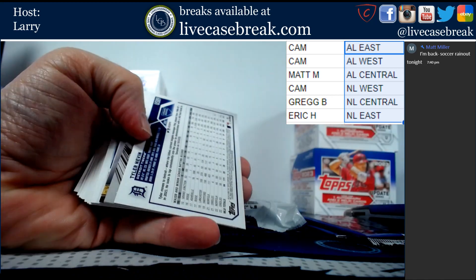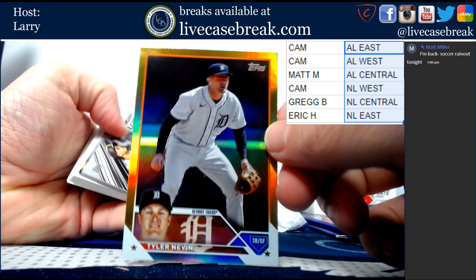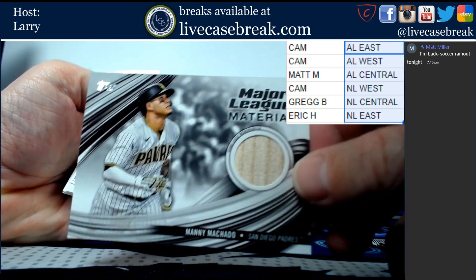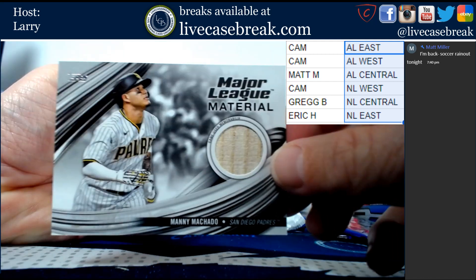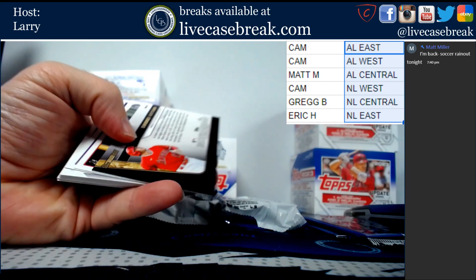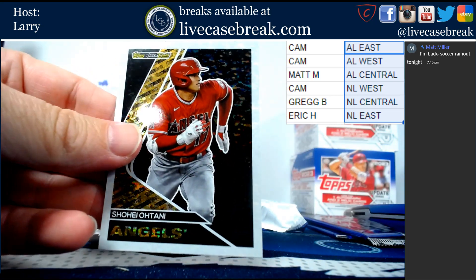We've got Tyler Nevin for the Tigers gold foil board. This is Manny Machado for the Padres. And pretty cool - Shohei Ohtani Black Gold.